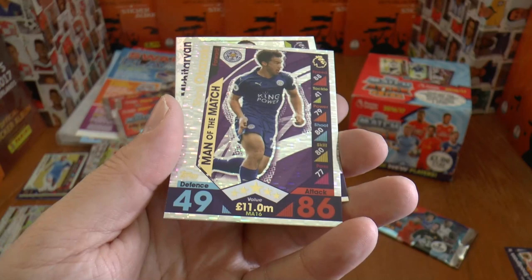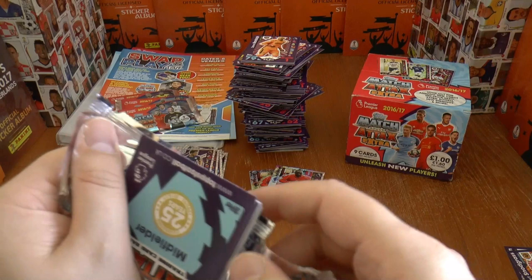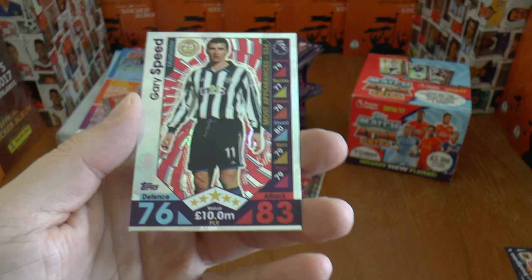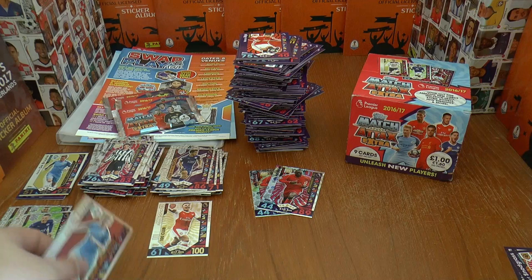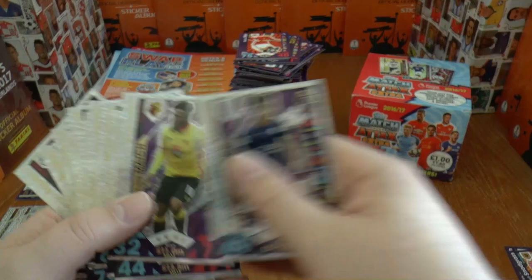Final two packs — come on, bring us something good. Kyle Walker, Iheanacho, Fulton, Indy, Grant, Rimmer, Randolph, Okazaki Man of the Match — that's a definite need. Mkhitaryan again, that fantastic midfielder. And our final pack of the opening. Thanks so much everyone for watching. Be sure to check out our other Match Attax Extra openings — mega tin, etc. — and see how we're getting on with completing our set. That concludes the box and starter pack opening. We got an extra Kevin De Bruyne Bronze limited edition and a 100 Club.